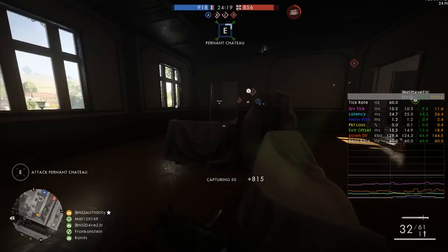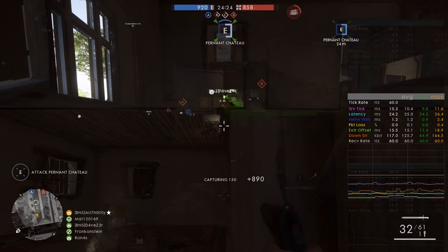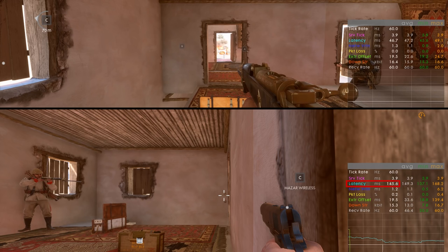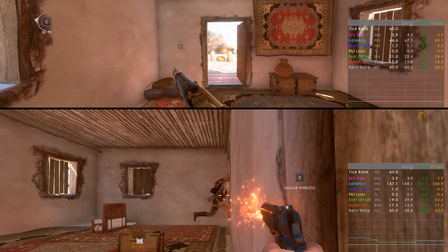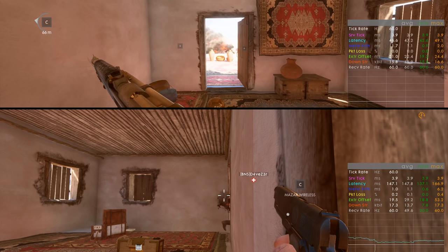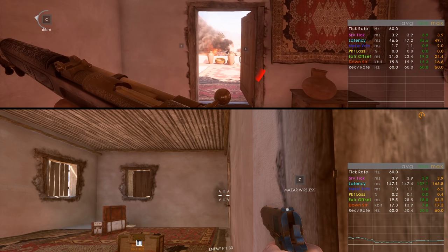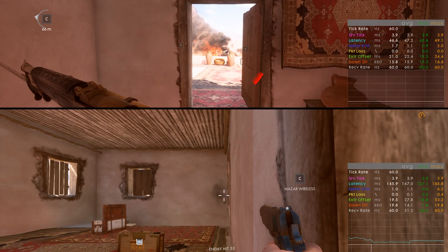Here we have player 1 with a ping of about 47ms, and player 2 the shooter with a ping of about 147ms. When player 2 fires at player 1, the client of player 2 runs the hit registration, determines a hit, and sends that information to the server, which then runs its own check to confirm the hit. When the server agrees it sends the hit confirmation back to player 2 and the damage data to player 1. This form of hit registration is called client-side server authoritative - the client does the actual hit registration but the server must still confirm the hit.